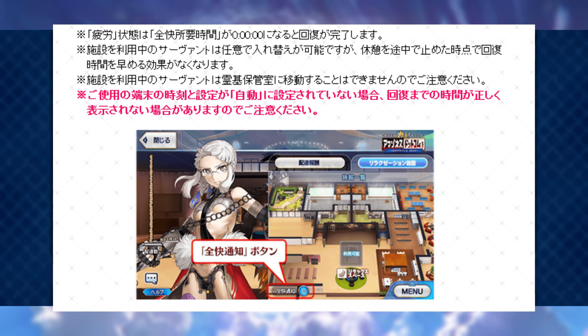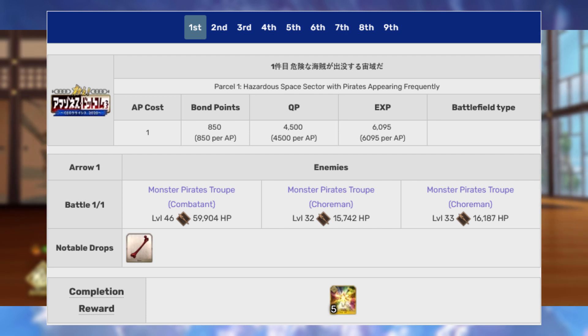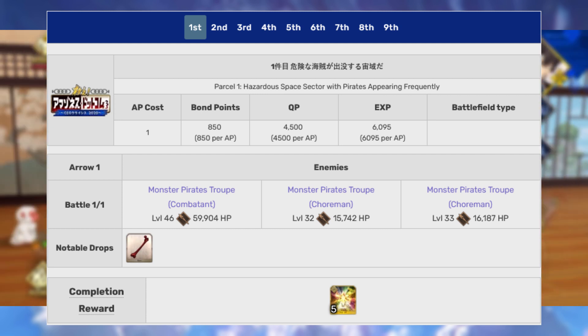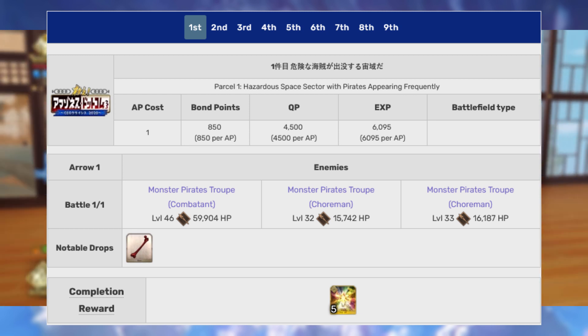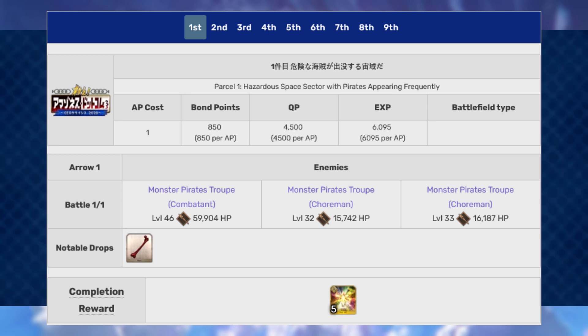Keep in mind that some of the tower quests in the beginning are going to be a lot easier. Do not try to use your best servants to immediately clear these different floors. Go ahead and work from the bottom of your box — maybe your least-used servants, maybe servants you have a little bit under-leveled and not at final ascension. It's fine, you should still be able to punch through those lower levels and save your biggest servants for the top.